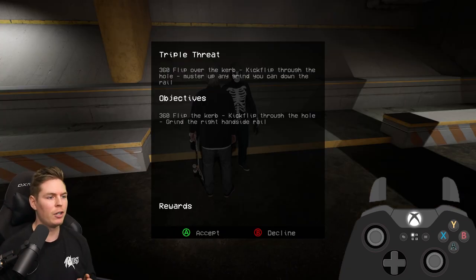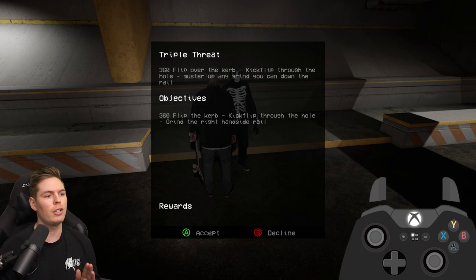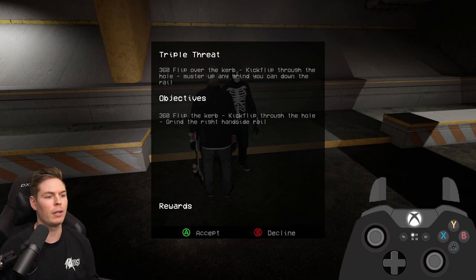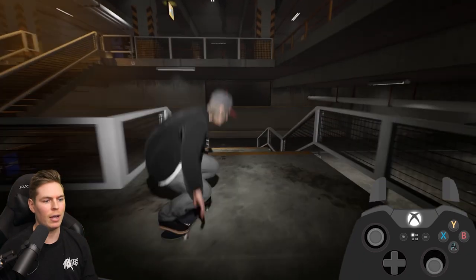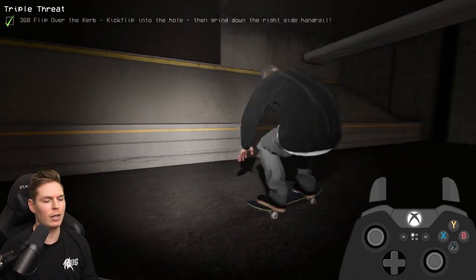For this one you have to do a line: you've got to do a three flip over the curb, a kickflip through the hole, and a grind on the right handrail. So three flip over this curb, kickflip through the hole, and then grind or slide this rail. There you go.